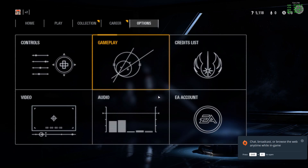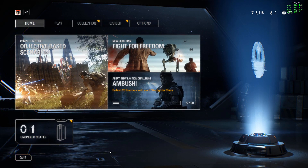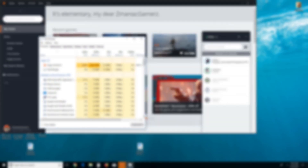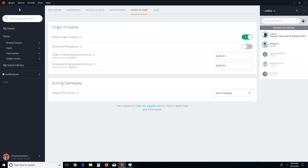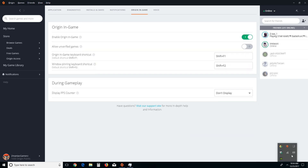Outside of the game, there are a couple of things you can do. You can disable the in-game Origin overlay. To do that, go to Origin, hit Application Settings, click Origin In-Game, and disable Enable Origin In-Game. That'll also help you get a little bit more frames. Just keep in mind it might be a little bit harder to play with friends if you disable in-game Origin.